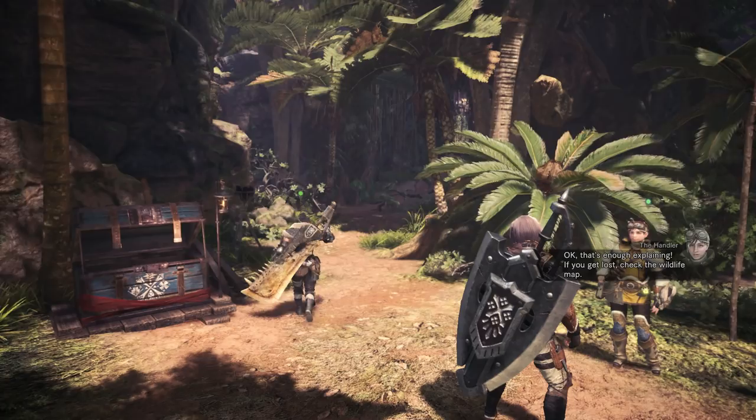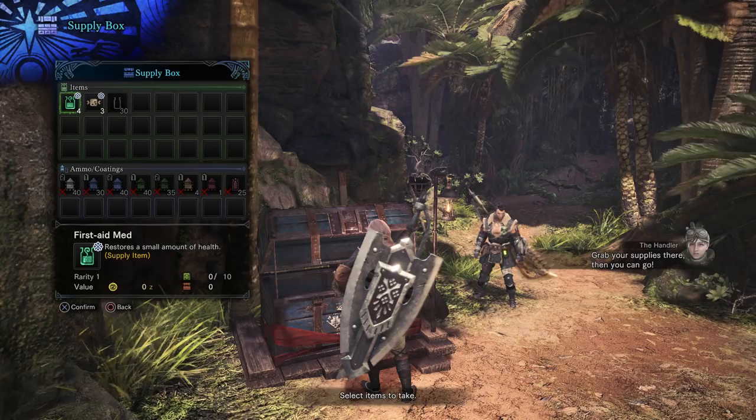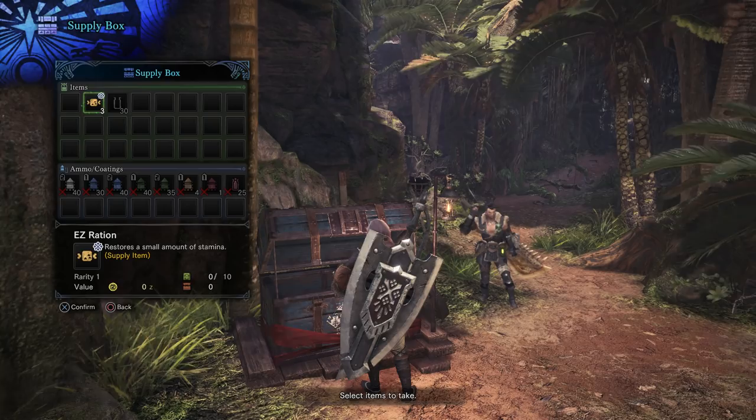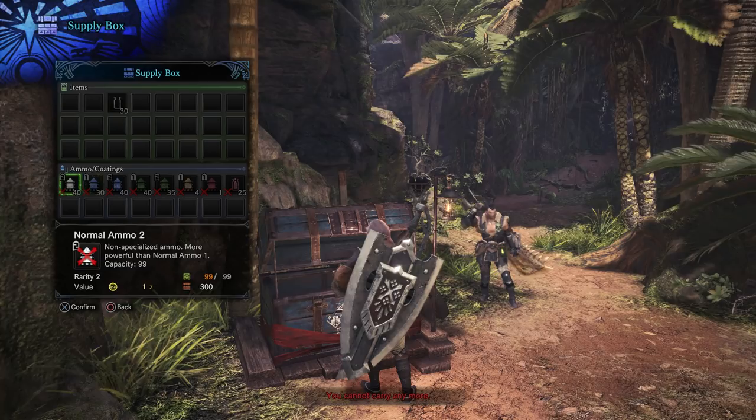Okay, let's use the supply box. We get four first aid meds, three easy rations that restore a small amount of stamina, and 30 empty files — though I can't take that for some reason. And then there's a bunch of ammo and coatings if I was using a bow gun or an arrow, but I'm not.